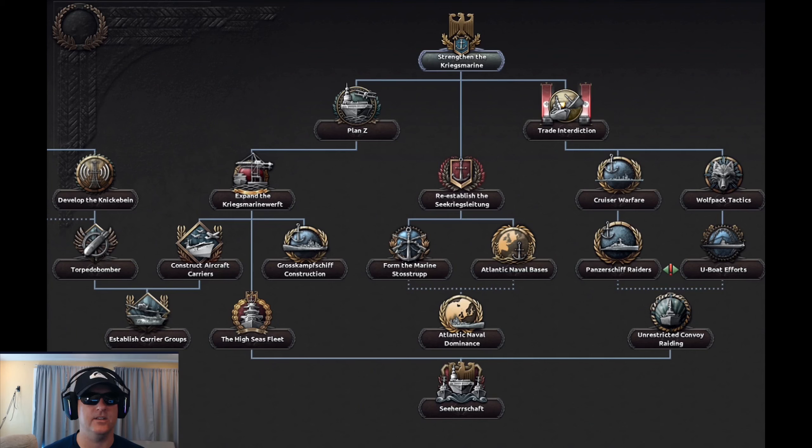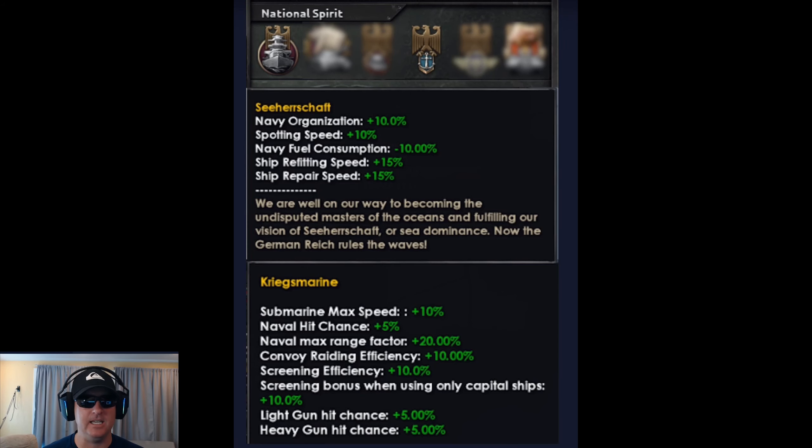Here's a look at the new naval focus tree. Some of these paths as you go down are mutually exclusive, but you can go down both sides. After completing the naval focus tree, you'll get these bonuses — kind of what you'd expect from a Germany focus tree.